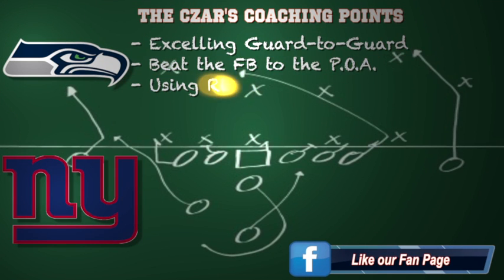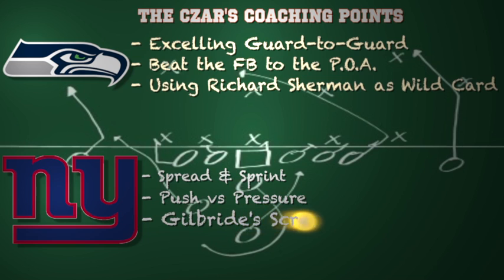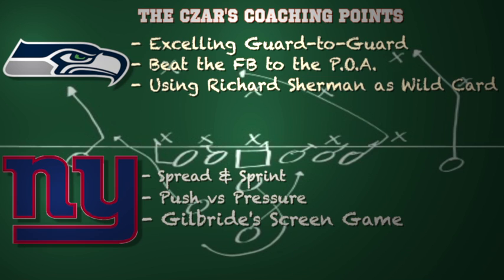Here are coaching points for both teams. For the Seahawks, excelling guard-to-guard is going to be key — you don't have to worry as much about the outside edge rushers, but you must focus on the interior and be able to run the football. Guard and center play for Seattle will be important. On defense, beating the fullback to the point of attack is critical, since the Giants run a lot of ISO and lead plays with the fullback. Also, utilizing Richard Sherman as a wild-card defender could be huge — the Giants have three excellent wide receivers with different skill sets, and Sherman should move around the defense to find the optimal matchup by down and distance.